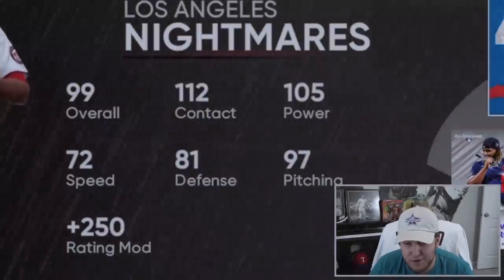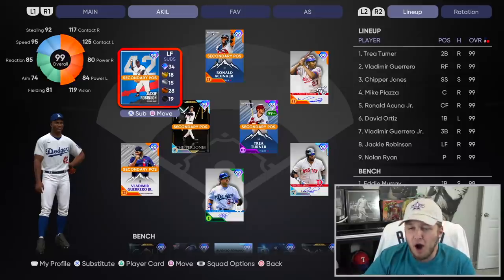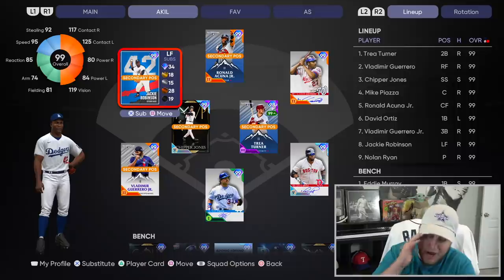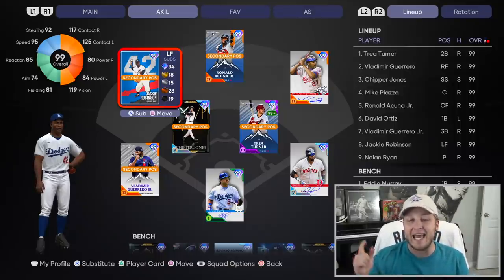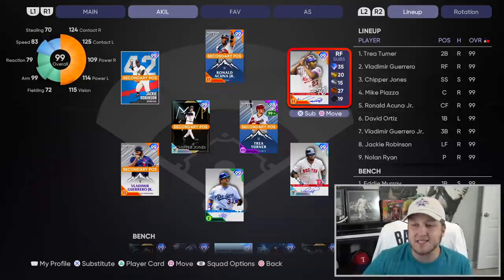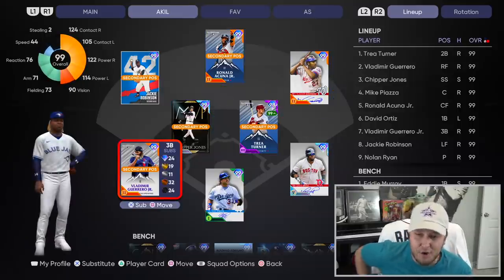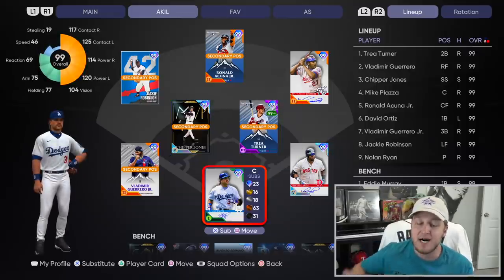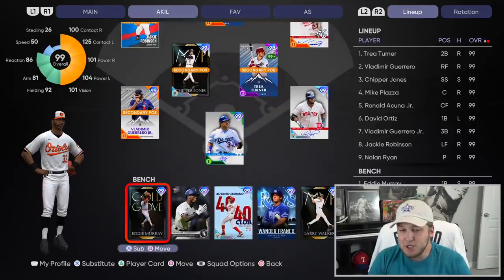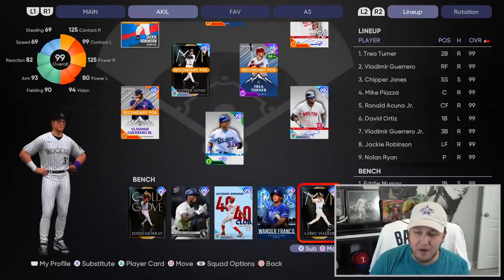Here's the 99 overall squad. This team looks really good as long as we're playing on Hall of Fame or legend - I don't know how you guys play that every single day. We have Jackie Robinson in left field with Ronald in center, Vlad Guerrero Senior in right field with his son at third base, Chipper Jones, Trey Turner, David Ortiz, and Mike Piazza rounding out the starting lineup. The bench has Eddie Murray, Tim Anderson, Alfonso Soriano, Wanda Franco, and Larry Walker.